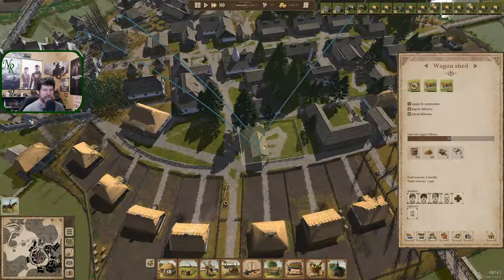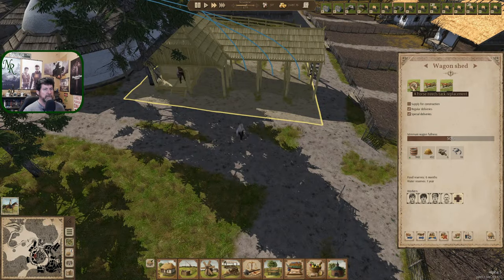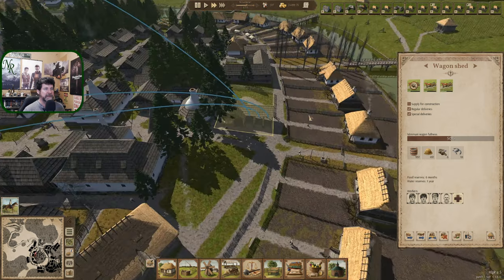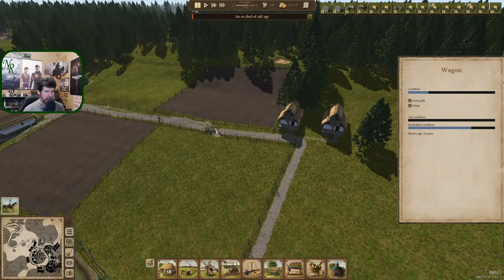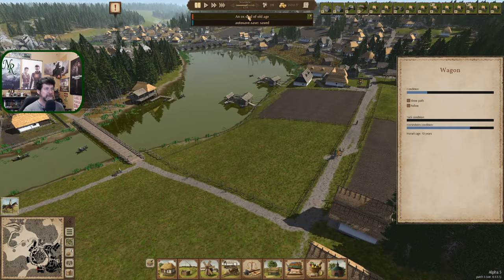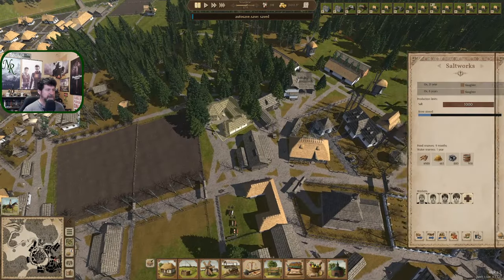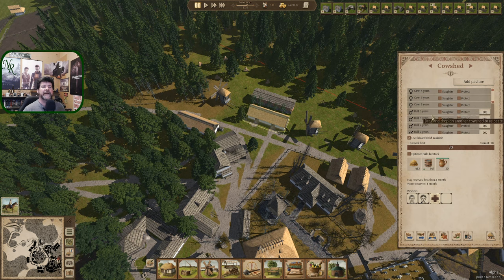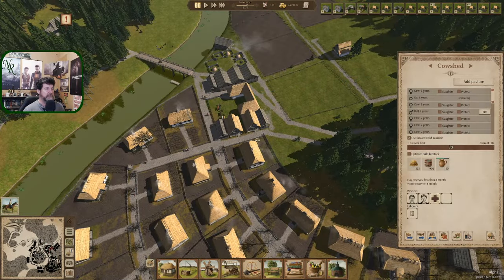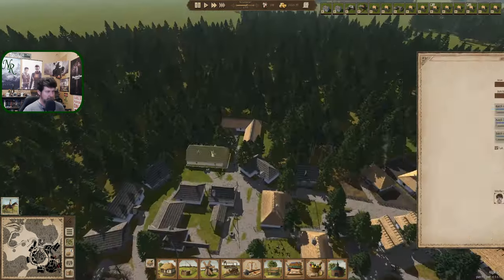How are the wagons doing now? I hear the clip-clop — we have one down, a horse needs tack. We have tack, so I need to find that horse. It's the first horse so it's probably this one. An ox died of old age over here at this farm. How's our ox doing — 21 years old! These two are 20. Let's grab an ox and take it to here — done. Turn it back on.